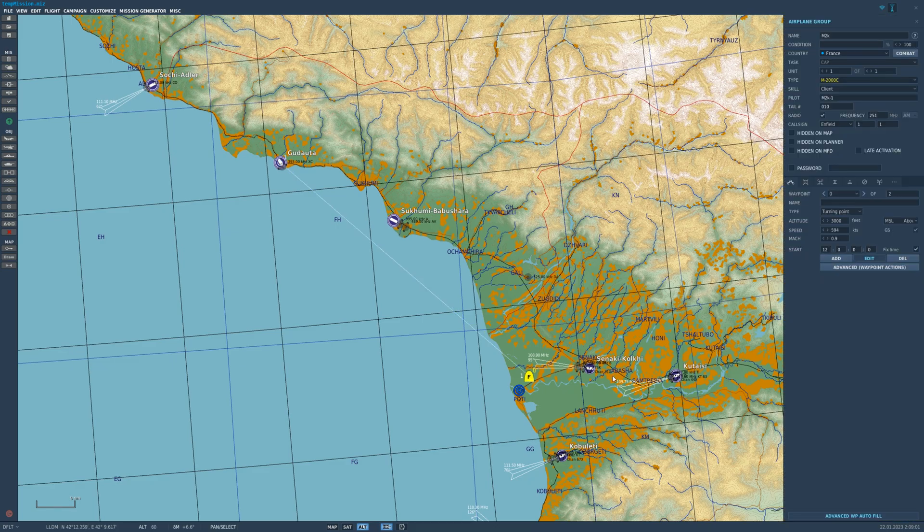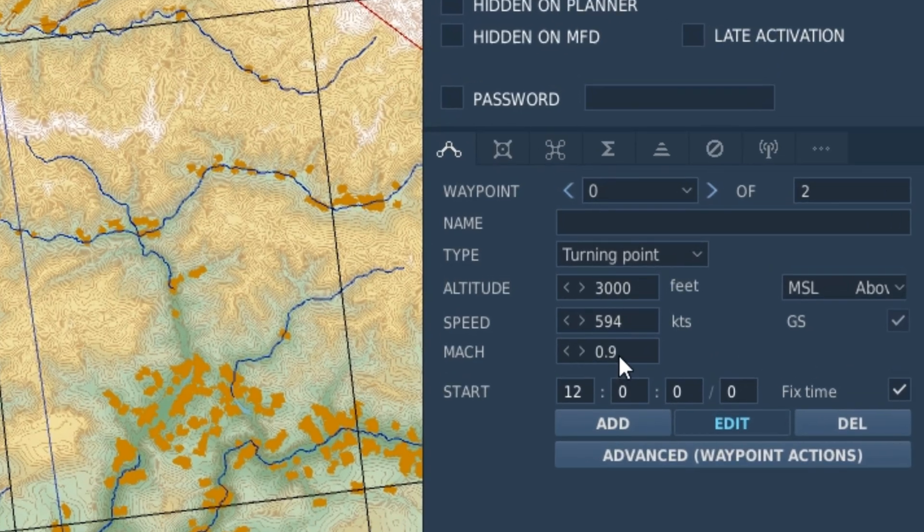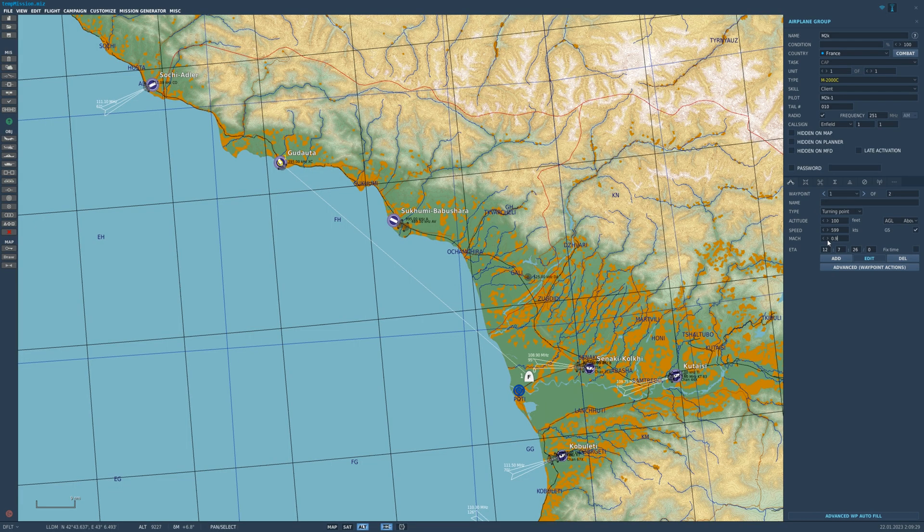Our Mirage starts at 12 o'clock and we're going to go at 0.9 Mach. At waypoint 1, which is Gadada, at 0.9 Mach we'll be roughly there at 7 minutes and 26 seconds after mission start. Just know: if you're at different speeds the time will be different. At 0.6 Mach we'd be there in roughly 11 minutes; at 1.5 Mach, 4 minutes and 30 seconds. For the video demonstration we're going back to 0.9 Mach and using 7 minutes and 26 seconds.